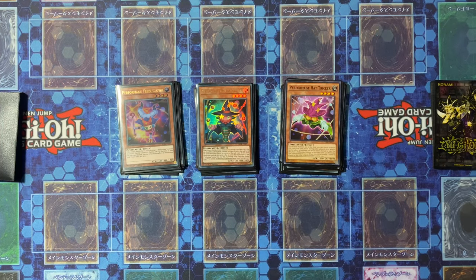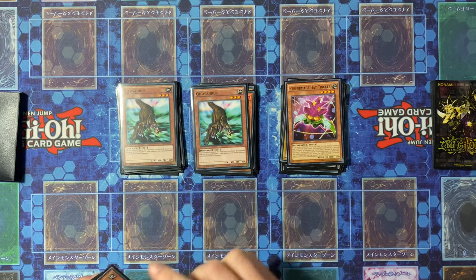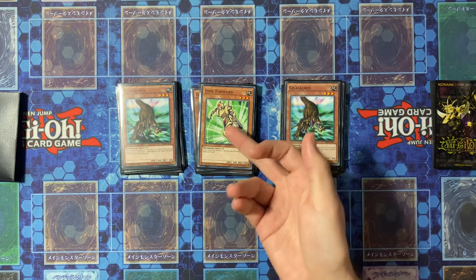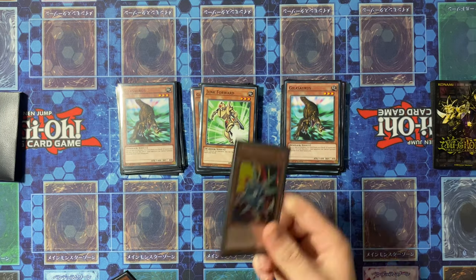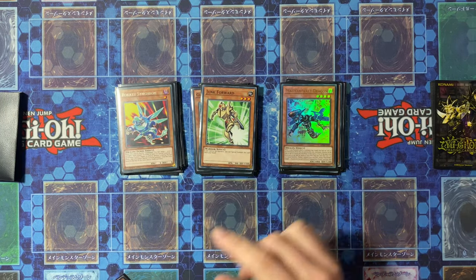We also have Hat Tricker, then just some general extenders: three Gilosaurus and one Junk Forward — this can be anything, it's just in here as the 40th card. The package for the Dragon Link is Magna Rocket and Rocket Synchron — these can be any Rockets, they don't have to be these specifically.